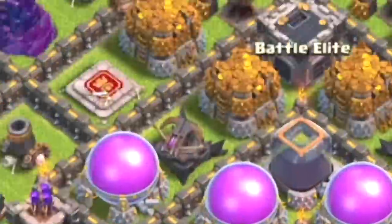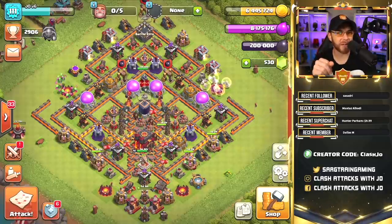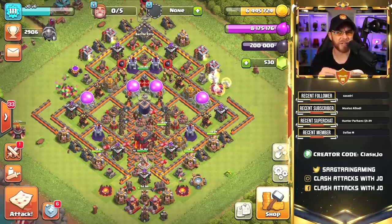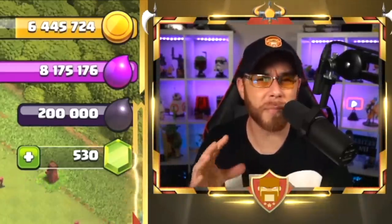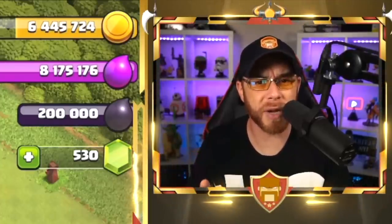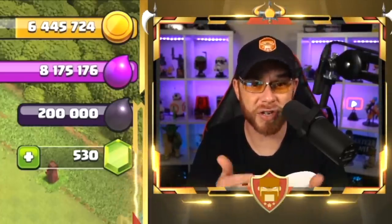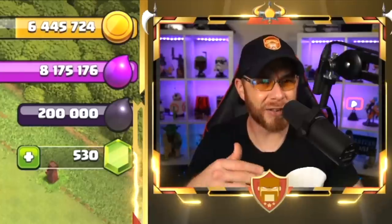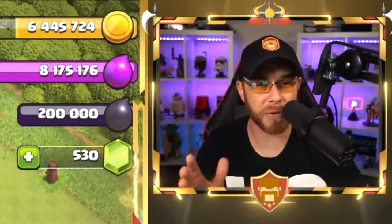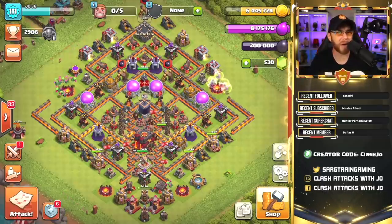When we upgraded from Town Hall 9, we had a level 25 King and level 25 Queen. You'll see that we've maxed those heroes out to level 40 — exactly 15 levels since the start of this series, in about three and a half months. A lot of players rush ahead before ever maxing out their base, but this series is entirely about starting from a max Town Hall 9 and finishing as a max Town Hall 10. We still have some upgrades to go.